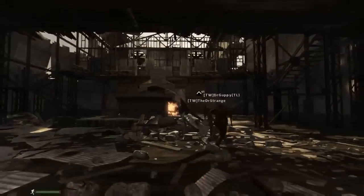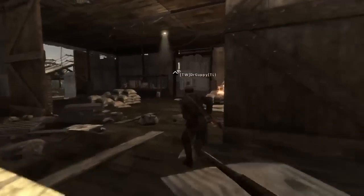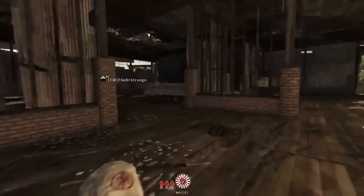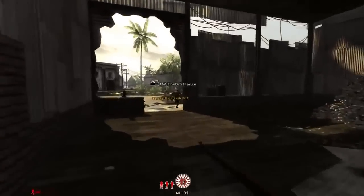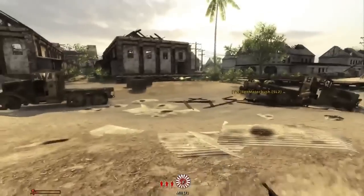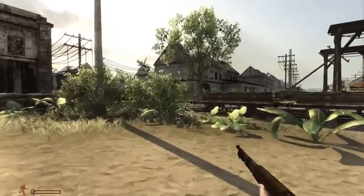This gives us one of the big design challenges for Rising Storm: how do we make people want to play Japanese? As you can see here, spawning as Japanese inside the Sugar Mill — this guy is a rifleman, and most of the Japanese soldiers are. So if you like playing rifles, then Japanese is a great side to choose. But we've also added some other features to make people want to play Japanese and make it fun for them, and in just a few moments we're going to see the first of these features.